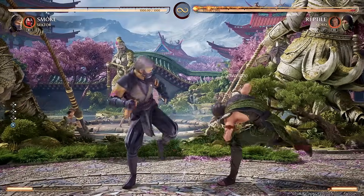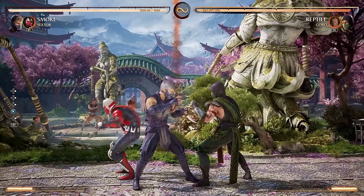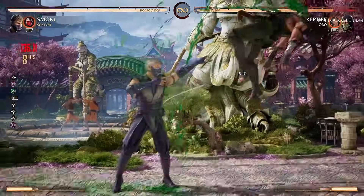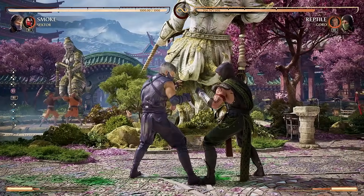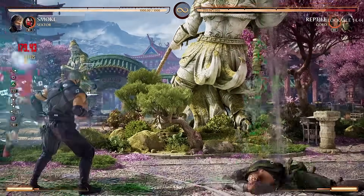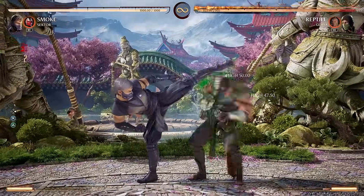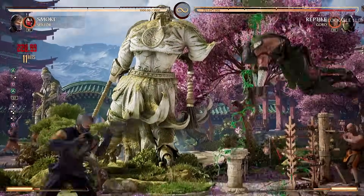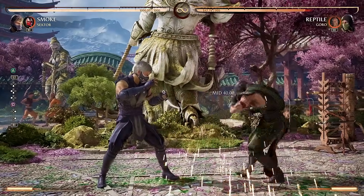You might be thinking: what if they do an armored attack? That will beat any mix-up you go for — and you'd be right if not for cameos. If timed correctly, I can have Sector's missile come down right as the opponent is getting up. Two hits back-to-back — there's no way armor was going to escape that, unless there's a character with two hits of armor. For everyone else, they pretty much have to block this setup. Every single combo can be ended with this string, which guarantees the up dagger, which guarantees more pressure on block, especially with a cameo to lock the opponent down.